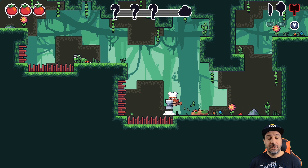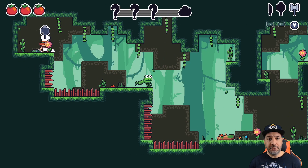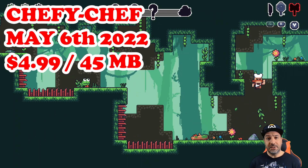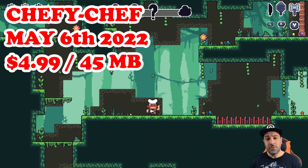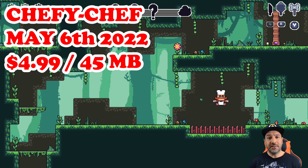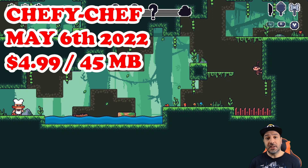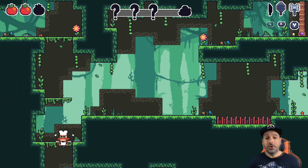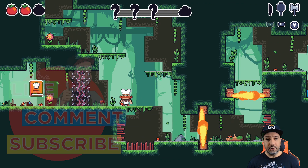Hey everyone and welcome back. Today we're going to be reviewing ChefyChef on the Nintendo Switch. This game is a 2D puzzle platformer with some slight Metroidvania elements that just released on May 6th of 2022 and currently sells for $4.99 on the Nintendo Switch eShop. The game is published by Radaleika Games but was developed by Bug Studio and has a download size of only 45 megabytes. Today we're going to figure out if this budget 2D platformer is worth picking up or not.